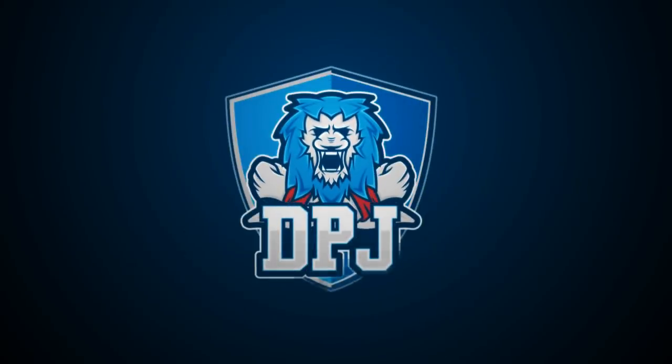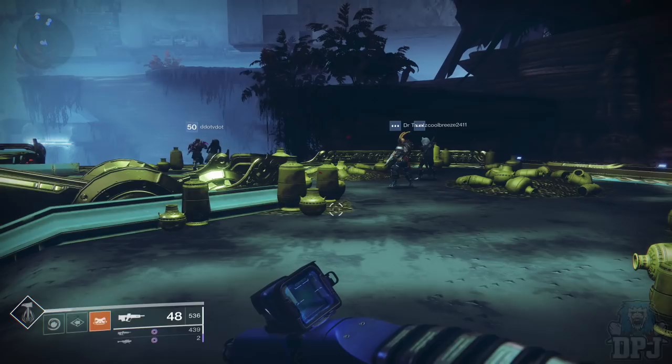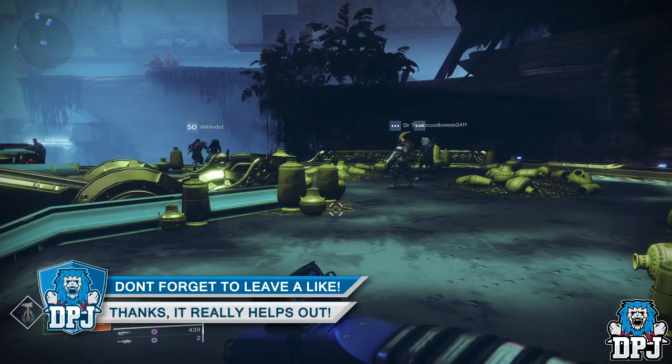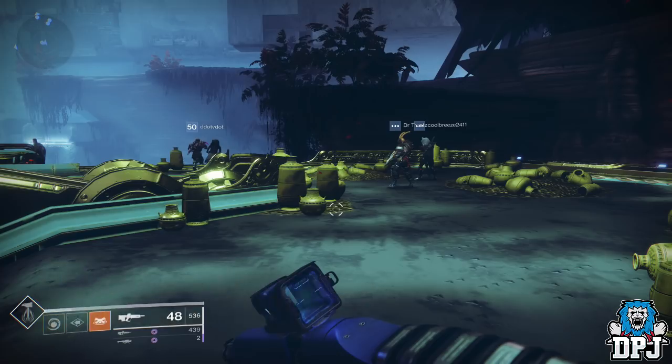Welcome back to the channel. I'm back with another Destiny 2 video. Today I wanted to quickly inform you that it seems as though Werner 99-40's chests on his ship — that big golden barge upon Nessus — have respawned, meaning you can go ahead and purchase these chests, which cost 5k glimmer each, and get Imperials from them.